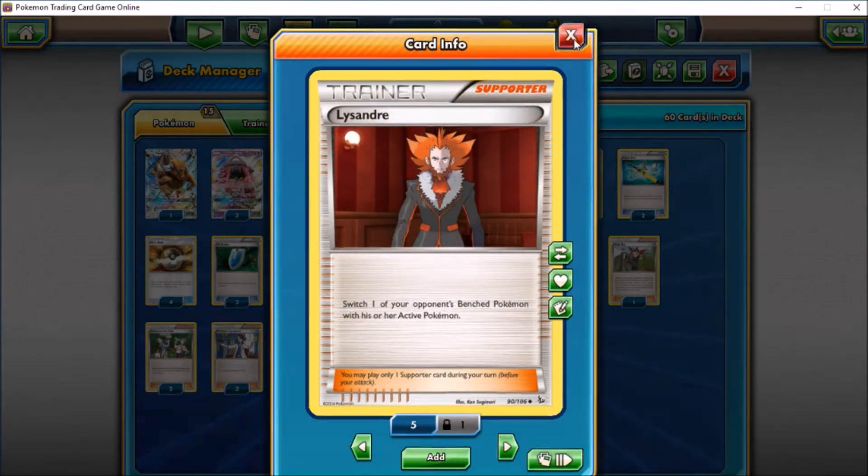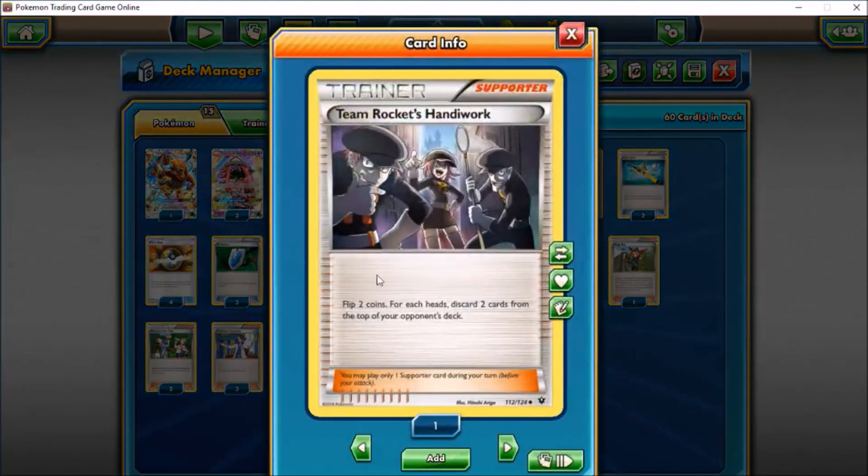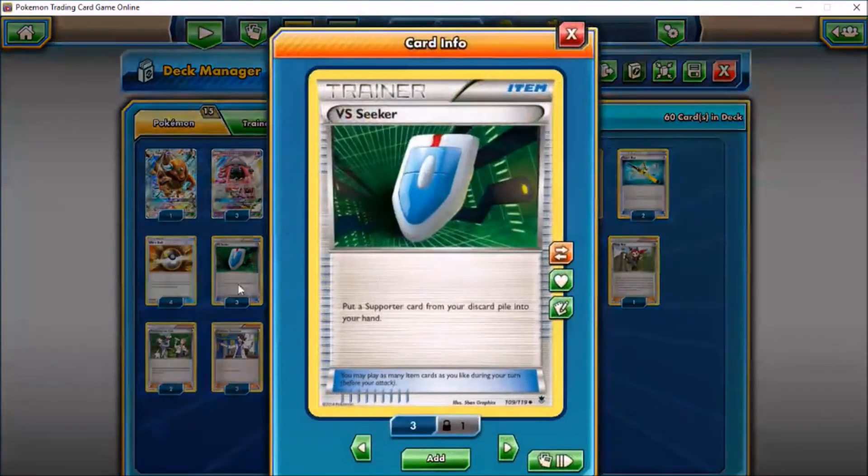We also have two Lysandre to bring something off the bench and knock it out. We also have Team Rocket's Handiwork — I researched the full art card in the list and this matched best. You flip two coins; for each heads discard two cards from the top of your opponent's deck, so if you hit both that's four cards discarded. You could hit an item card, a Pokemon, or energy — just a nice way to disrupt your opponent.